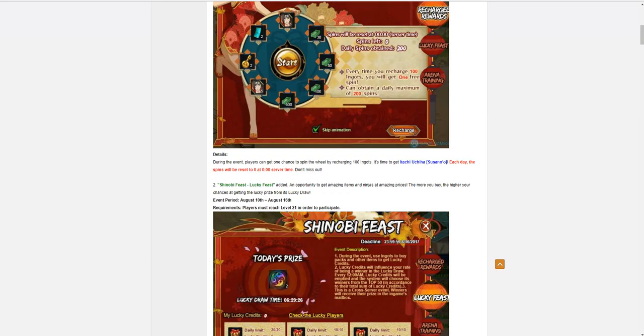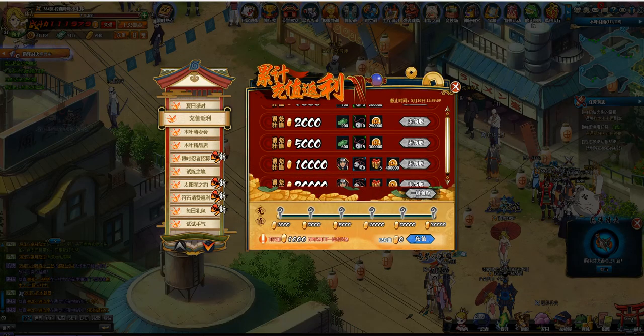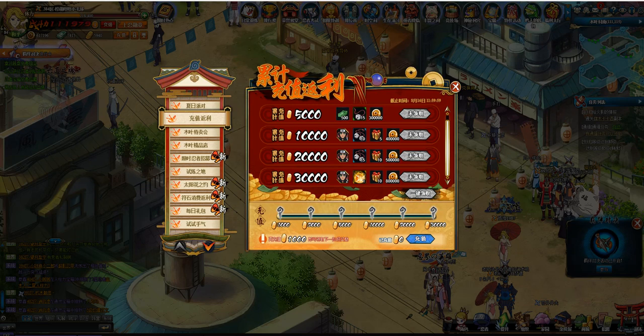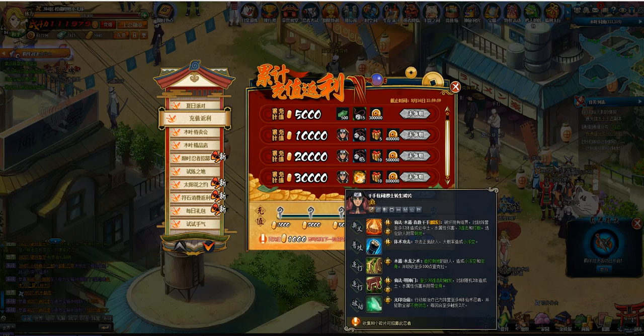Look at what we have here in Chinese servers. Sage Hashirama: recharge $200 and get one fragment, $400 gets three fragments, $600 gets five fragments. In Chinese servers, hyper rares will be hyper rare forever.